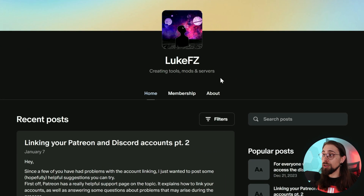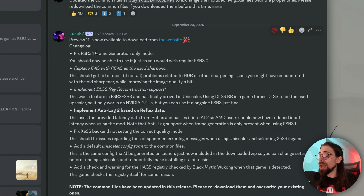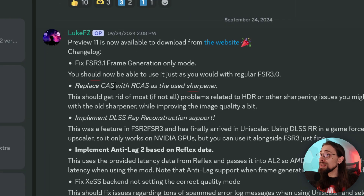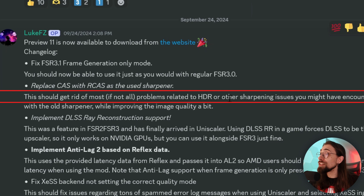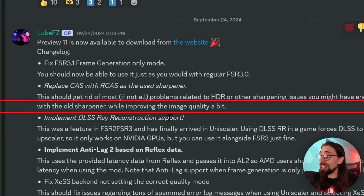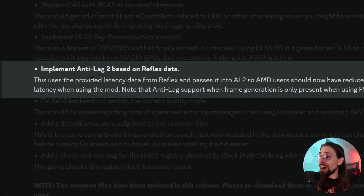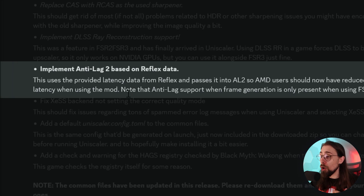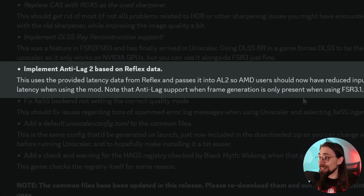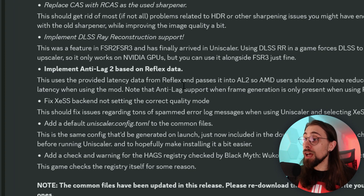You need to go to their Patreon and support them, then you'll get a link for the Discord and a link to the website where you download the mods. The changelog includes: fixed FSR 3.1 frame generation only mode, a new sharpener that should eliminate most HDR and sharpening issues while improving image quality. Very importantly, they've now implemented Anti-Lag 2 based on Reflex data, so AMD users should have reduced input latency when using the mod.